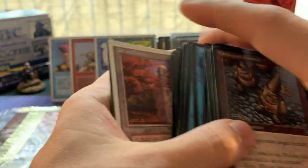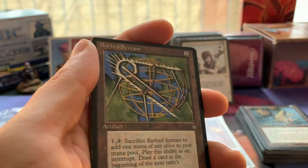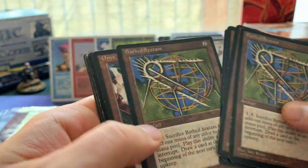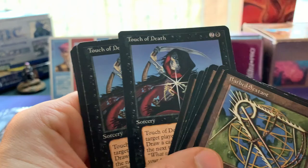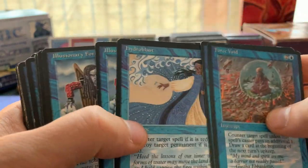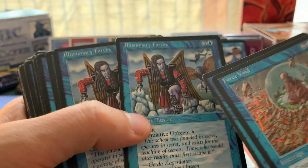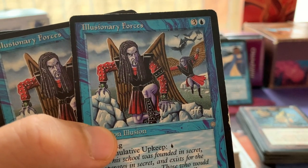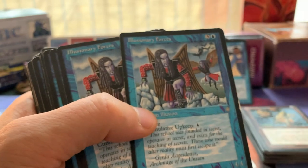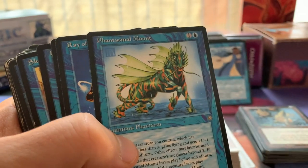We got a card from Chronicles - Urza's Tower, quite nice, I love having those Urza lands. Then some Ice Age cards. I actually don't own a lot of Ice Age. I got a buddy, Rishad - this Norritt is coming your way. Some more Ice Age - Hydroblast! These cards are valuable, these are sought after, so we're going to put those over there. I like Illusionary Forces, I think it's a good one if you play Ice Age. Love the art on these cards.